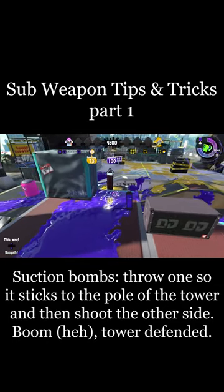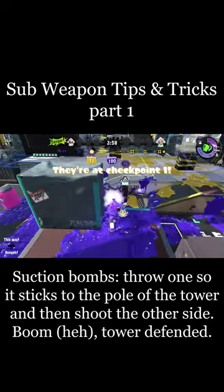Suction bomb. Throw one so it sticks to the pole of the tower, and then shoot the other side. Boom, tower defended.